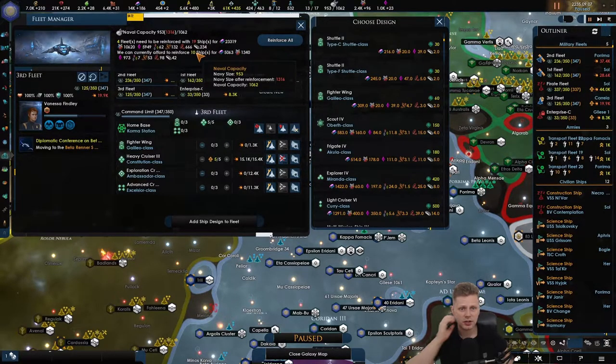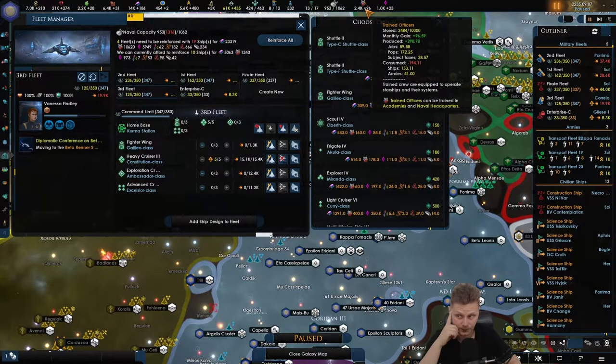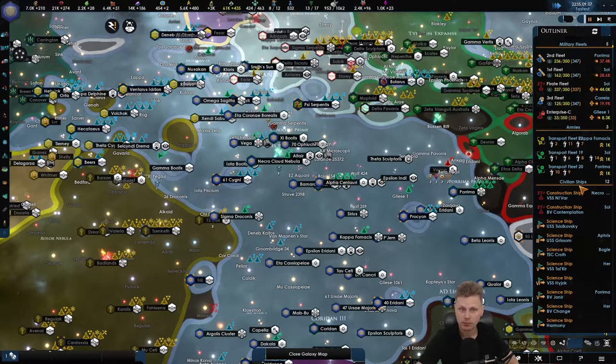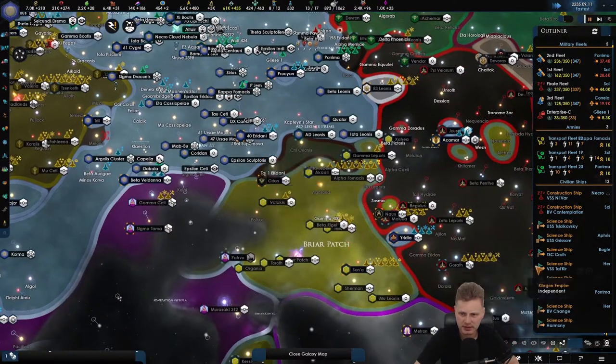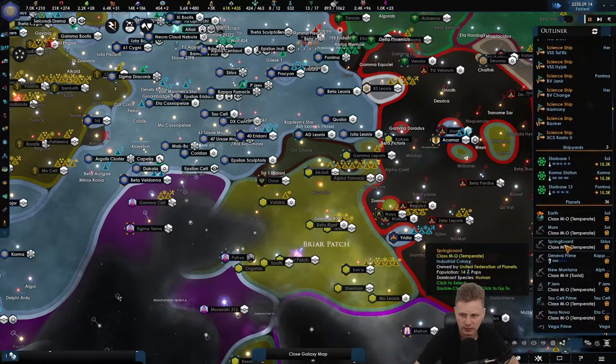We are going to need 23,000 alloys, which is not that difficult. And the trained officers is a problem — definitely a problem. We need more. I need some planets to just focus on all of that, to be honest.